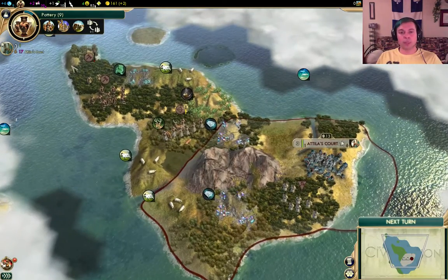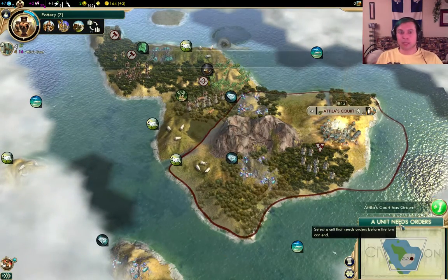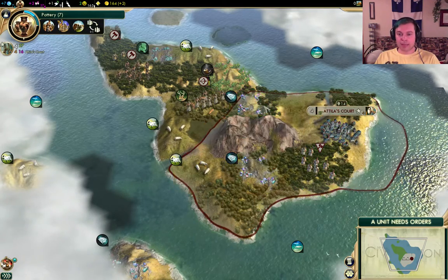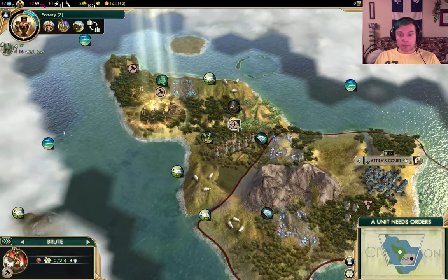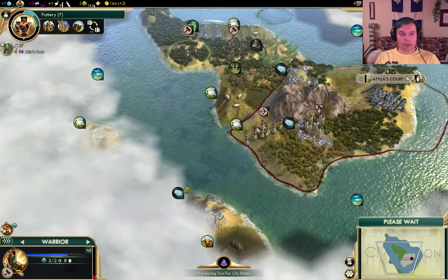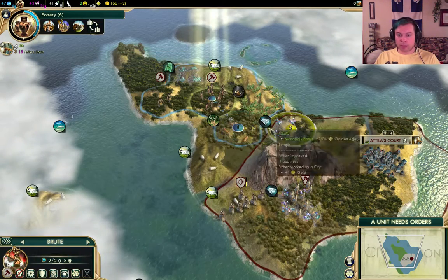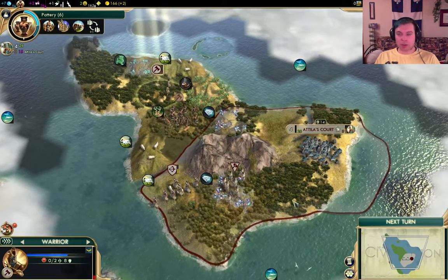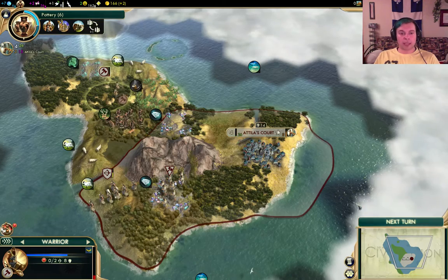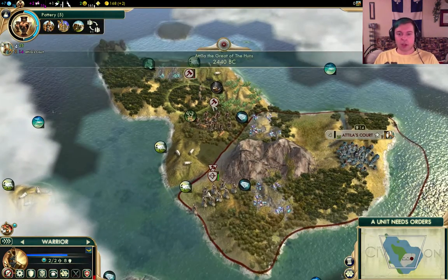I didn't want to try running both mods - the red mod and the Community Balance Patch - at the same time in case they conflicted, because the Community Balance Patch also changes a lot of the units. Attila's Court has grown - we're growing quite well. Two food and one hammer on every tile, and two of our tiles have also a piece of gold. The archer can now embark - we're going to heal the archer first though. We don't want to send him out without healing him first. I think two archers and two melee units are a very strong military start, and that will let us intimidate city-states or other civilizations if we see them.